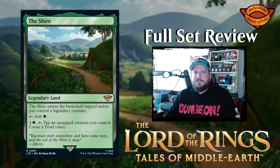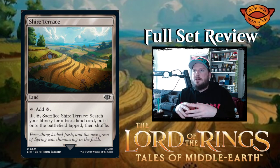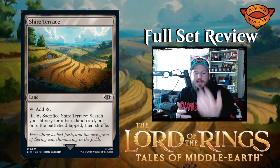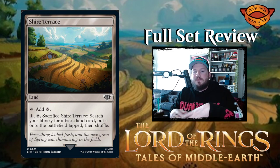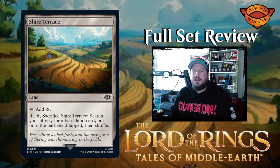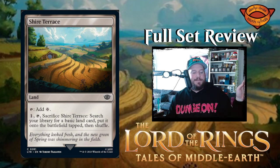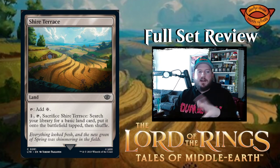The last land is Shire Terrace — a colorless land where you can pay one, tap it, and sacrifice Shire Terrace to search your library for a basic land, put it onto the battlefield tapped, then shuffle. It's like Evolving Wilds but better because it still taps to add colorless on its own. I think they should do away with Evolving Wilds and just make versions like this that still do something as a land and not just sacrifice to find something.